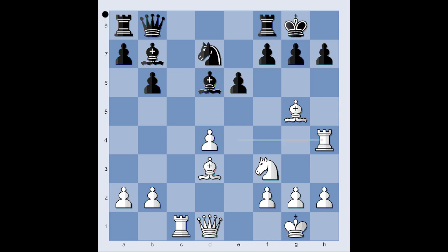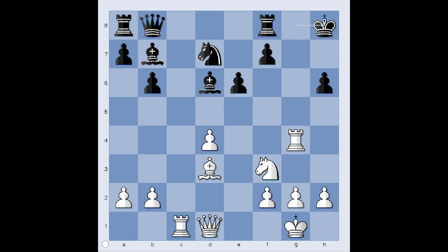Black played g6. Is h6 better? What would you play in this position if you had white pieces? You can pause the video and try to find the best move. Ready? The best move is to take on h6. After pawn takes, rook to g4 check, king to h8, queen to d2 — and there is no defense against queen takes pawn on h6. Black can try other moves, but white would be winning.